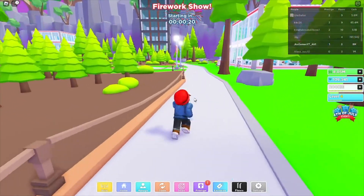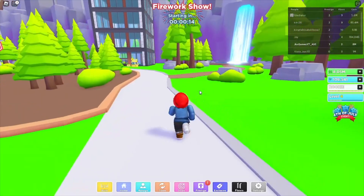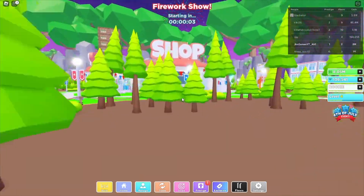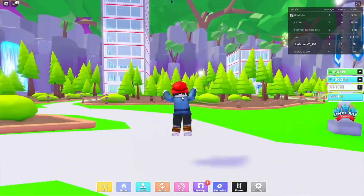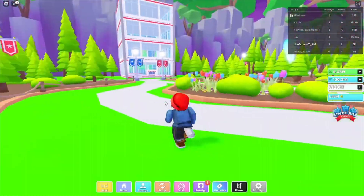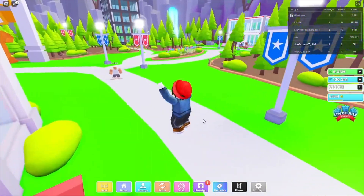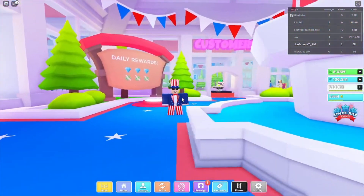Welcome back to another episode of Noob2Pro! Today we're going to prestige to level two, then do the 4th of July event, get my layout situated, and then do the lemonade stand. First of all, let's go ahead and get the prestige done.